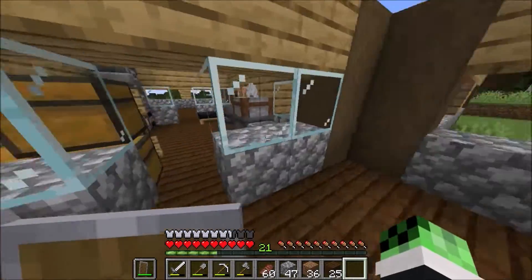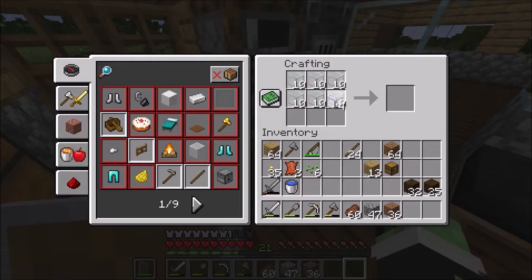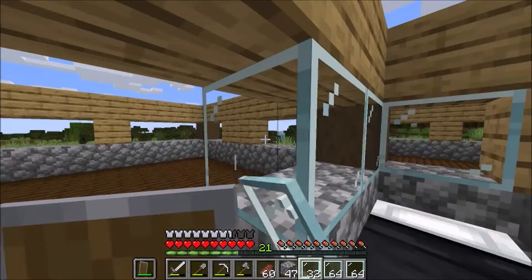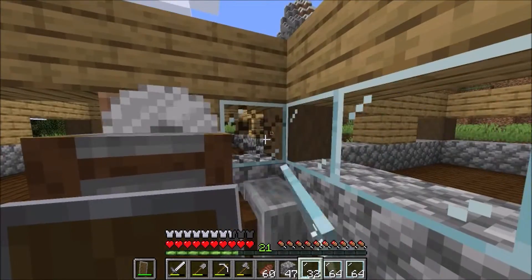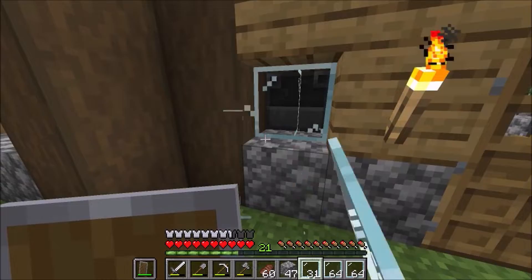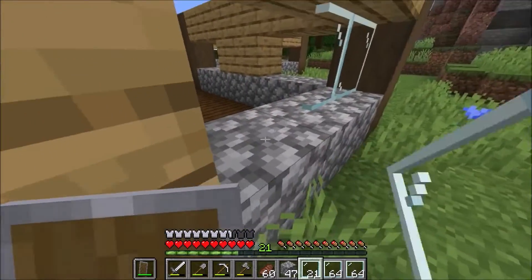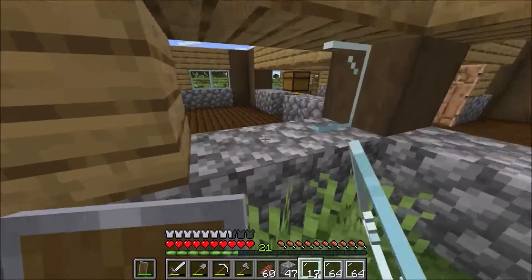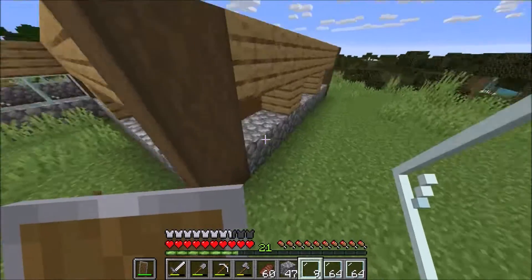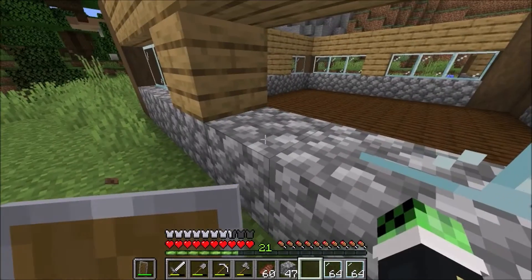There we are. I think the floors look a bit boring. Glass — let's go! Now we're gonna make this. Two stacks and 32 should be enough. I'm gonna break all of these. I will build an upstairs at some point once I'm further into the game. We want a door there, and just a bit like that.